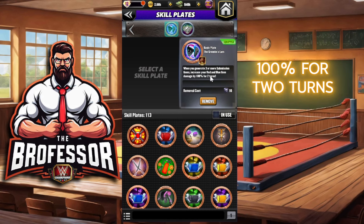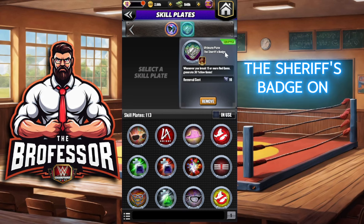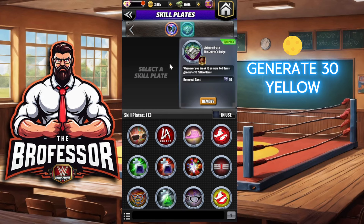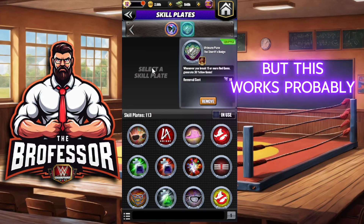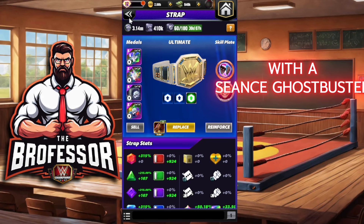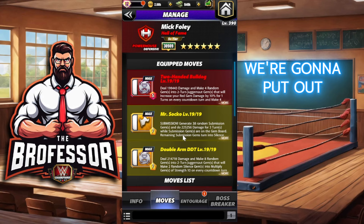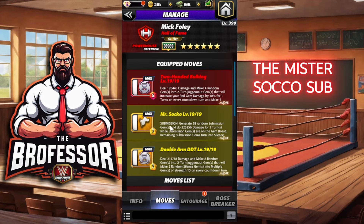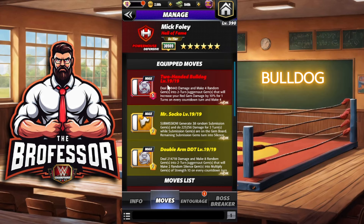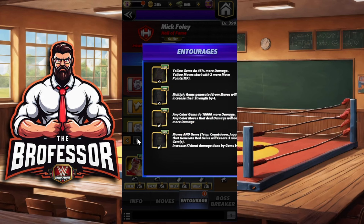We're going to put on the Gremlin's Ears to get 100 for two turns for red gems, which is what we're looking for. We're going to put the Sheriff's Badge on — since it's more common, whenever we break 15 or more red gems, generate 30 yellow. This works even better and we'll hit even harder with a Seance Ghostbuster Plate. We're going to put out the sub — the Mr. Sako sub — and then put in the Double Arm DDT and Two-Handed Bulldog.